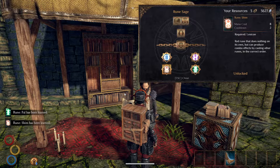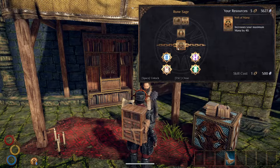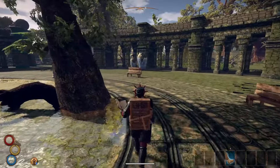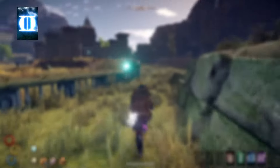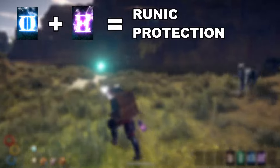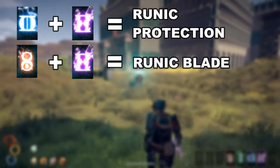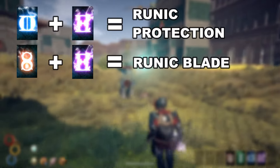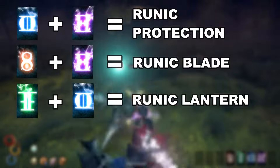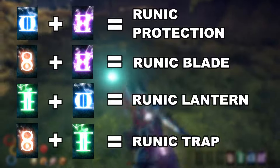Individually, these runes do absolutely nothing. However, they give you powerful abilities if combined in the correct order. The following combinations result in the following abilities: blue plus purple gives you runic protection, red plus purple gives you a runic blade, green plus blue gives you a runic lantern, and red plus green gives you a runic trap.